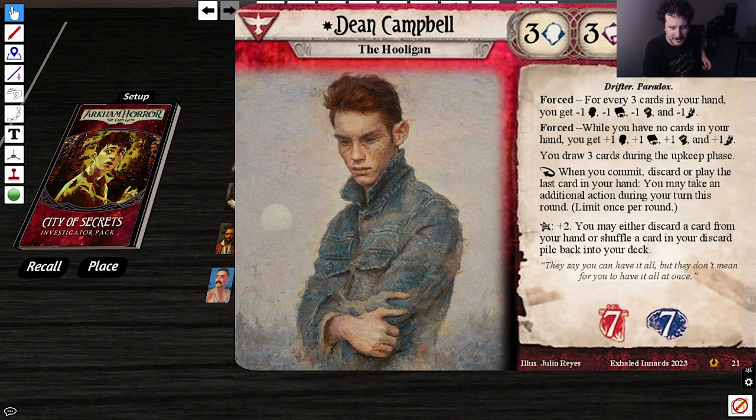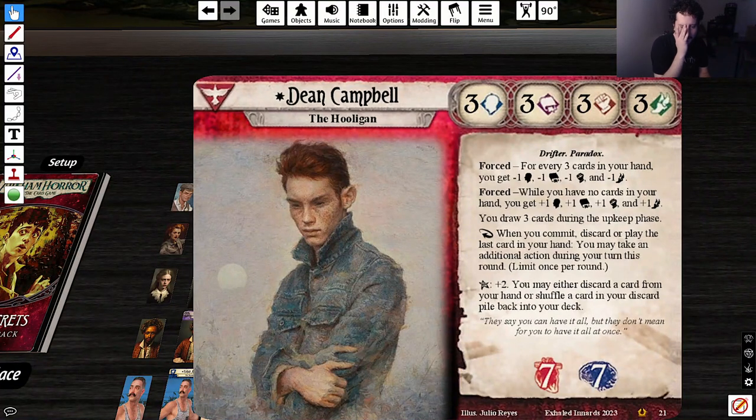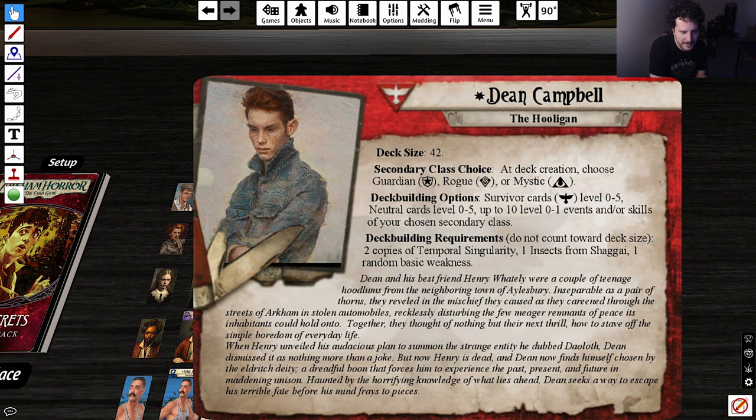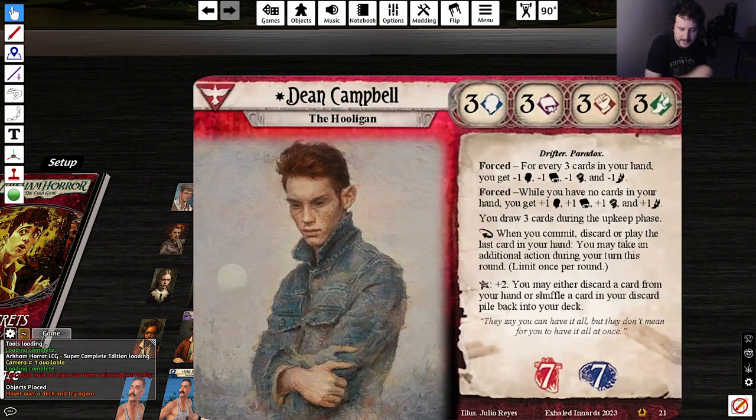Drifter Paradox, 7-7 soak. Paradox makes sense — like he's actively trying to work against himself. As a reaction, when you commit, discard, or play the last card in your hand, you may take an additional action during your turn this round. Feels very Stella-y. Elder Sign effect plus two: you may either discard a card from your hand or shuffle a card from your discard pile back into your deck. Deck size 42. At deck creation, choose Guardian, Rogue, or Mystic. Survivor 0–5, Neutral 0–5, up to 10 level 0–1 events and skills of your chosen secondary class. Two copies of Temporal Singularity and one Insects from Shigai.